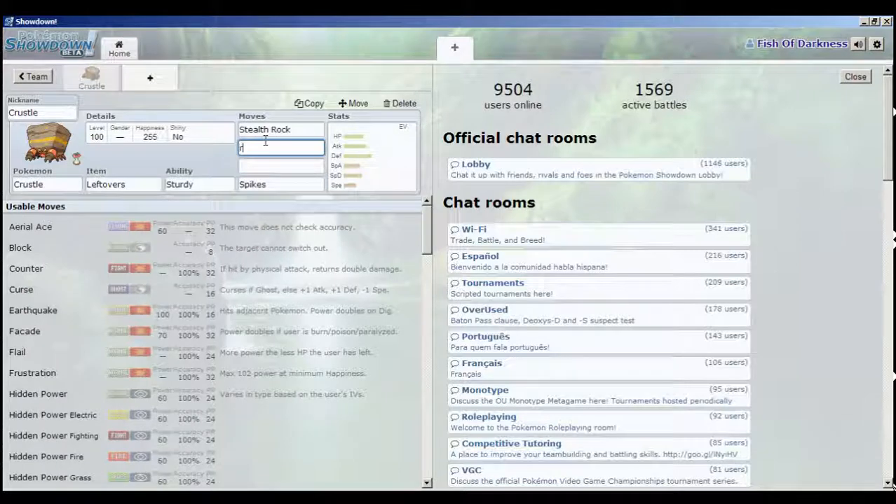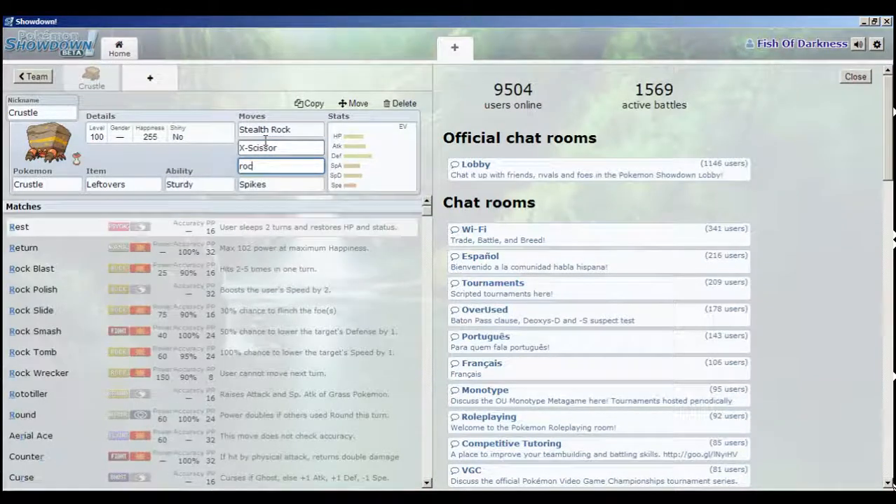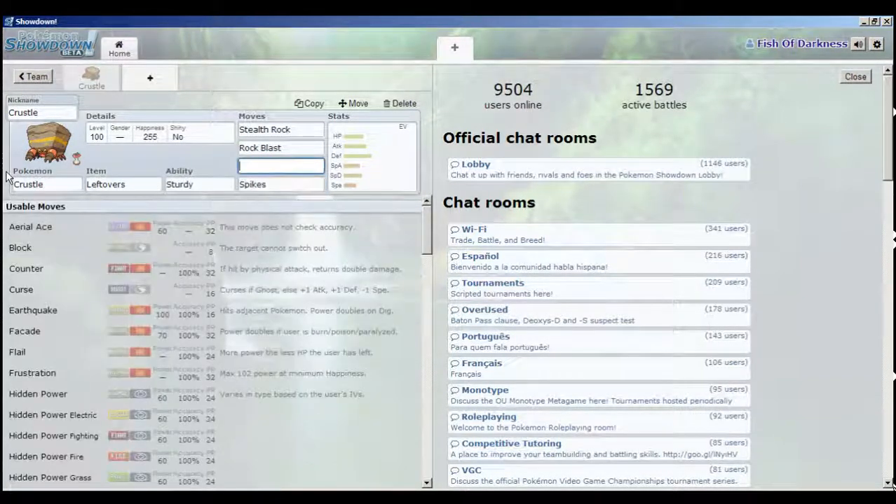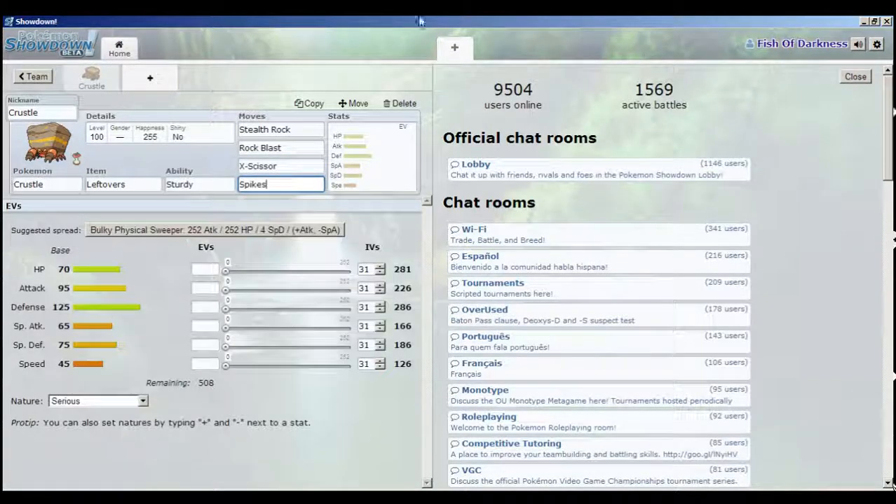We're going to give Crustle Stealth Rock and Spikes. We'll give him X-Scissor for a nice STAB attack and Rock Blast. Rock Blast will help us break sashes - if someone's lead is sashed, we'll be able to break the sash and then hit them. In the case of Ninjask, who likes to set up substitutes, we can break the substitute and then break the Ninjask. For spread, we'll invest in attack and plenty of speed so we can outspeed other hazard setters.